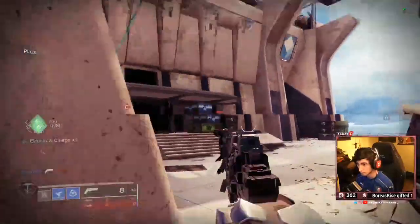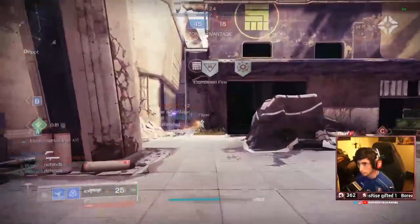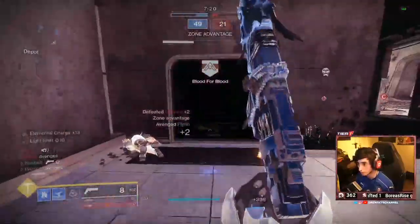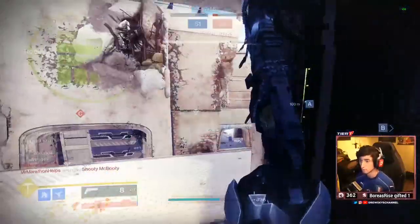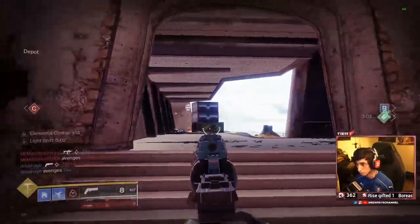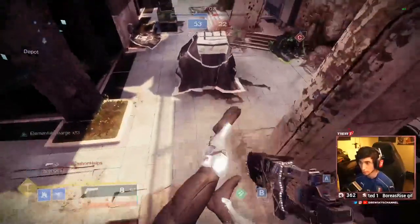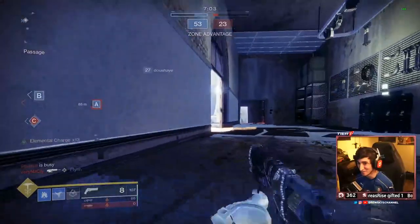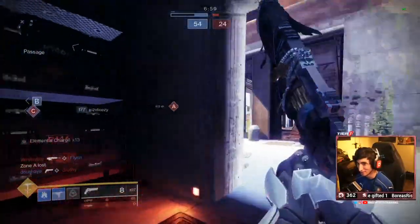The first perk slot has so many incredible options — I actually don't think it's possible to get a bad perk in that column. We have No Distractions, Tunnel Vision, Surplus, Slideshot, Heating Up, and Moving Target. All of these are incredibly good. If I had to choose the best, it would probably be Surplus, Slideshot, Moving Target, and maybe No Distractions.